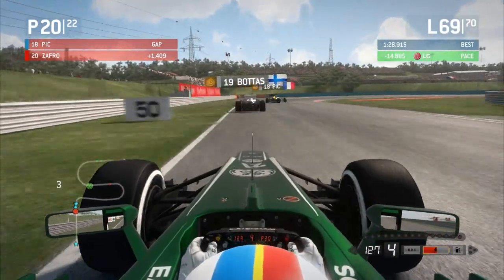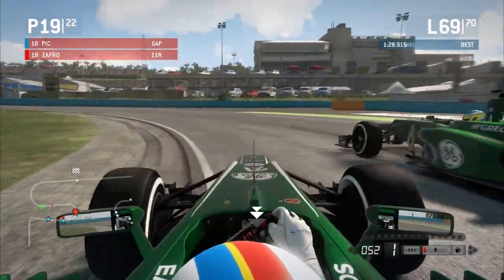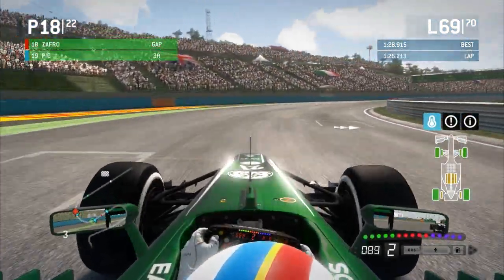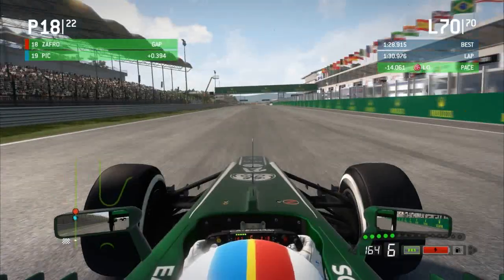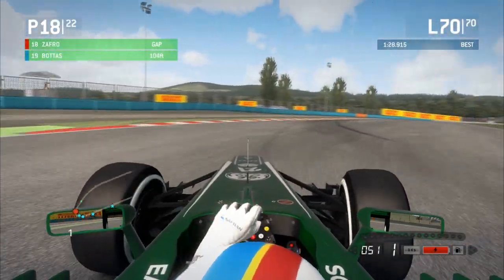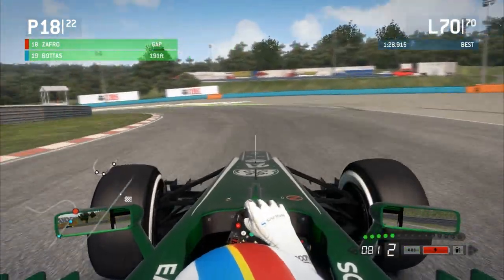Can we grab DRS here? I liked how Pic sort of turned out of that when he saw me diving up the inside — intelligent AI. The engine is struggling but we've got DRS. Bottas has DRS as well — he's got Charles Pic. I should be looking where I'm going since Turn 1 is where I messed up my braking. Nearly messed it up again. Bottas pulled out a big lead — we've got a bit more DRS here. I completely forgot there are two DRS zones.